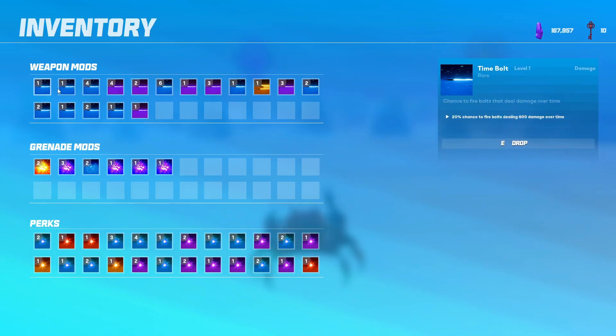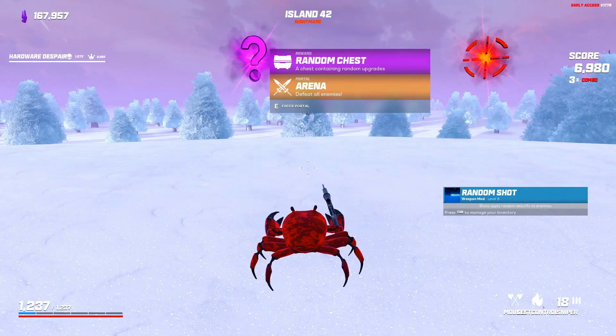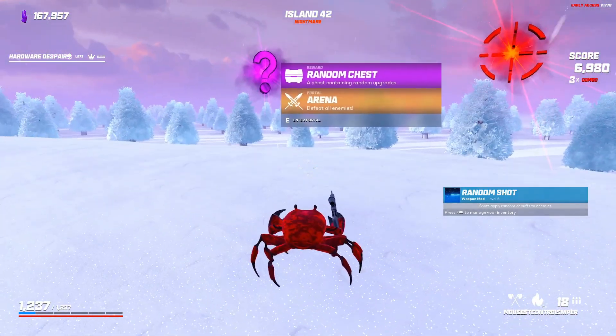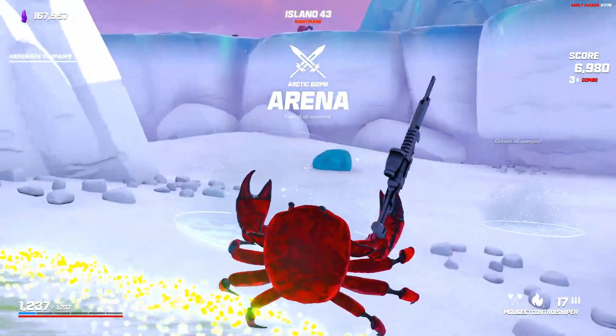Let me find that weapon mod — okay, it's at level six: 100% chance for shots to apply random debuffs to enemies. I can probably stop choosing it then if it's at 100%. I hope I didn't waste my choices there, but anyway let's just focus on the task at hand.